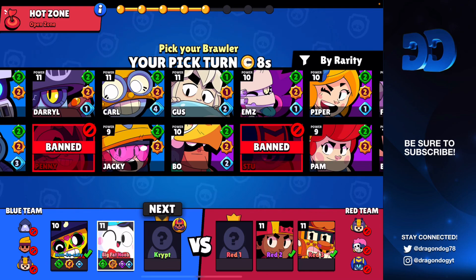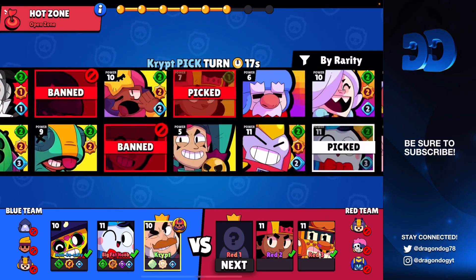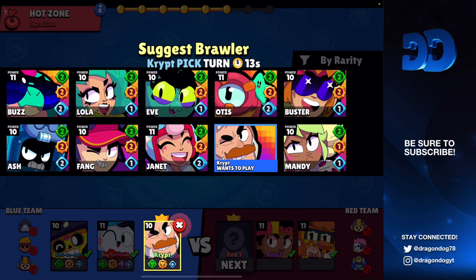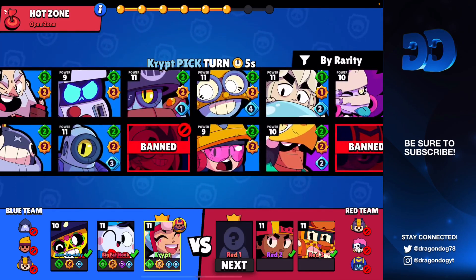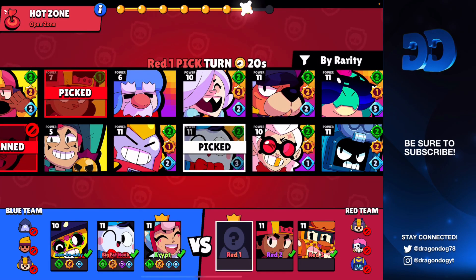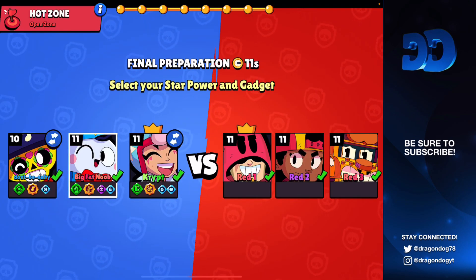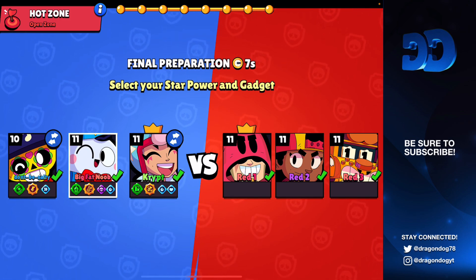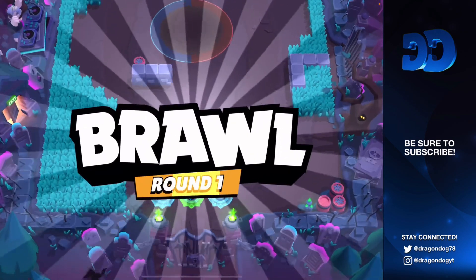I want him to go Janet — I feel like Janet would be pretty decent into this comp. He wants to go Sam, but I don't think Sam is the best pick. He ends up going Janet, which is fine. Their last pick — wow, he goes Grom. That's a horrible pick. The map is way too open — thus the name Open Zone. Not sure what's with people going Grom on Hot Zone, especially on open maps. Maybe Dueling Beetles would work better. Let's hop into the game.